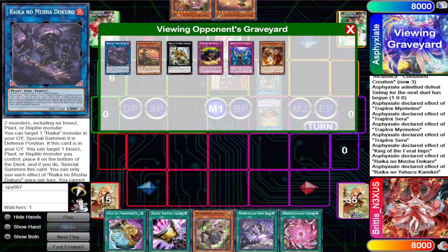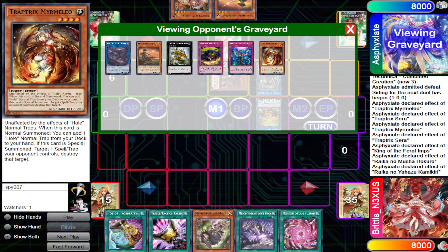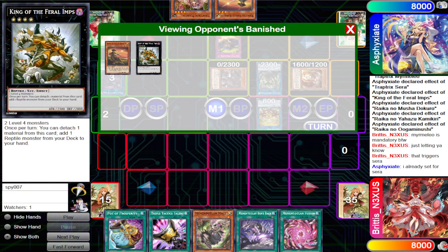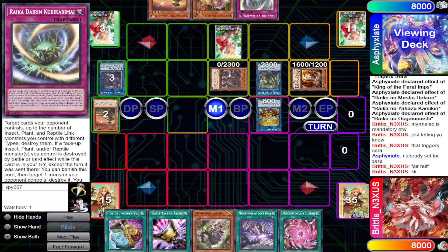They link into the Link 3. Kamakiri triggers because it hit the graveyard — you can special summon a level 4 or lower plant, insect, or reptile, so they summon back Mermelio. They trigger Uga Minuchi, banishing two cards from the graveyard, and if resolved, it adds a Raika trap card. Specifically, Dairing Kobikumari — this card pops cards up to the number of different types among insect, plant, and reptile on the field, so it can pop up to three cards. Its graveyard effect lets you banish it to pop one monster you control if a monster was destroyed.